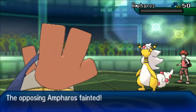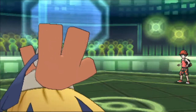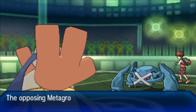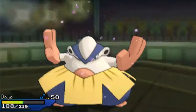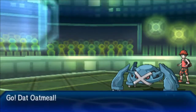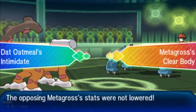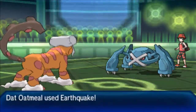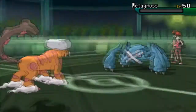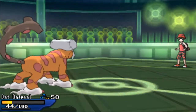He could come in with Metagross and revenge kill with Zen Headbutt or Meteor Mash to get the attack boost. He goes for Zen Headbutt — I was hoping he would miss but unfortunately he doesn't, and he knocks out my Hariyama. That's fine though, because I'm gonna go to my Landorus, go for Earthquake, and knock out the Metagross. Metagross was a big problem against my team, so I'm glad that's handled.